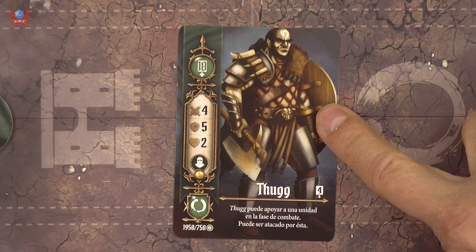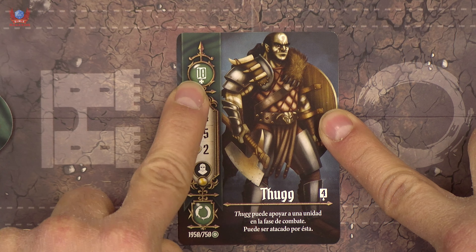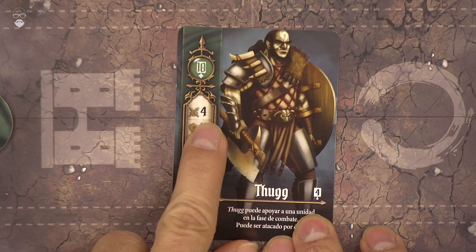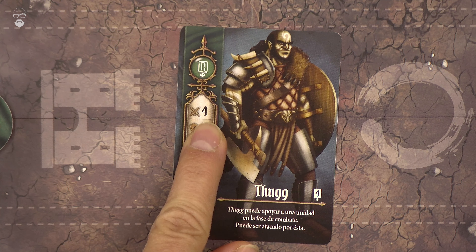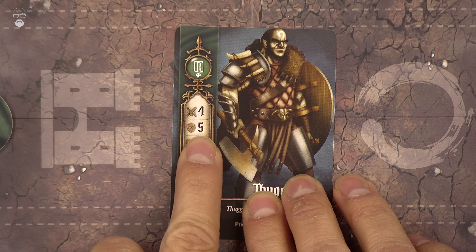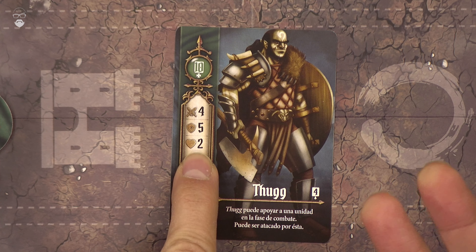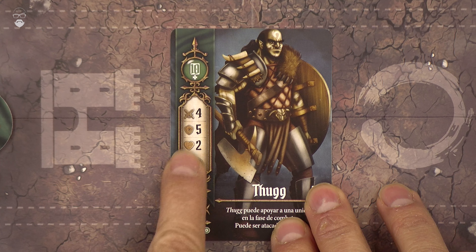In the card you find the monster or the human that you're going to be playing with, the cost you have to pay to put this unit on the board, an attack value — which has to meet or exceed the defense value shown with the shield — and then how many points of damage it can withstand. Lastly, this shows the kind of unit it is.